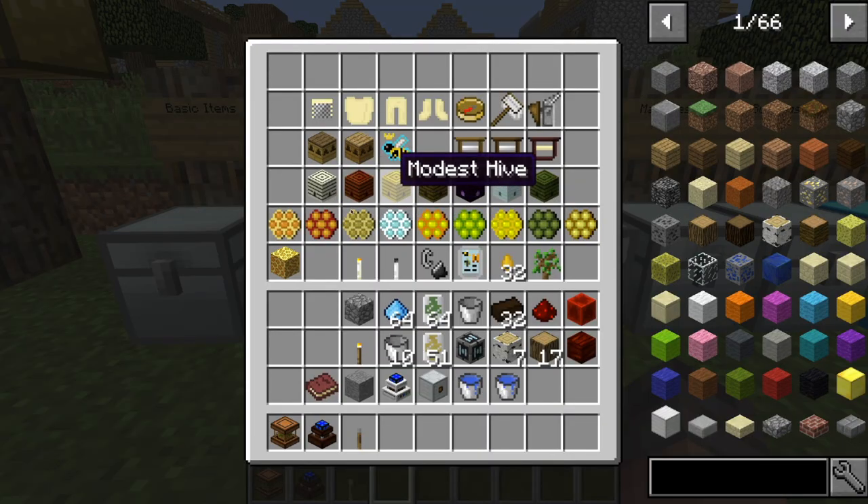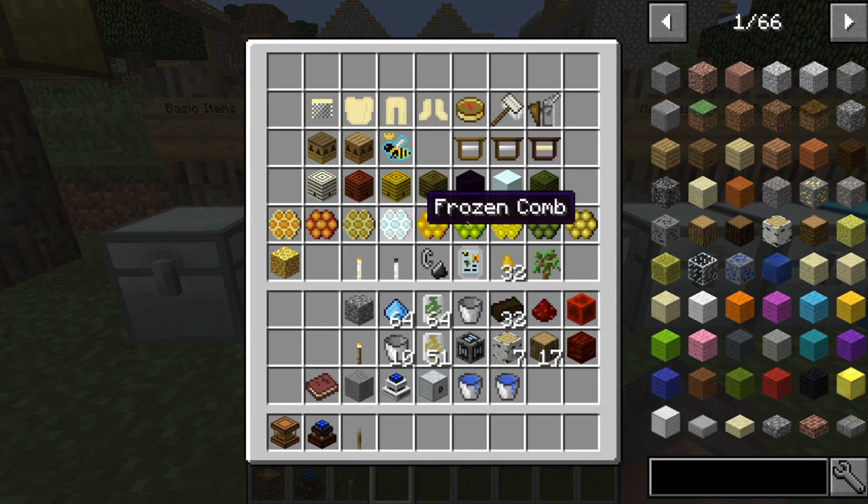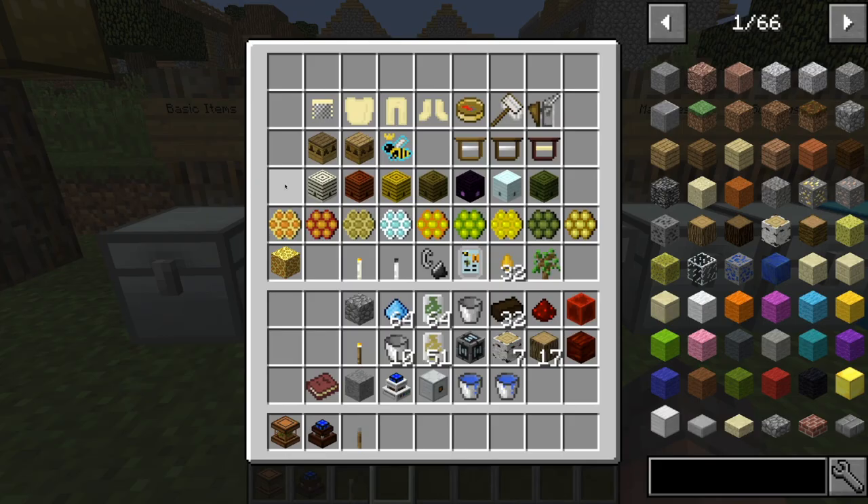As you'd expect, all these different types of hives are going to produce all these different types of honeycombs. The wintry hive produces the frozen honeycomb, a normal hive produces just honeycomb, all that type of stuff. And once you gather the hive, that's when you'll get that honeycomb.